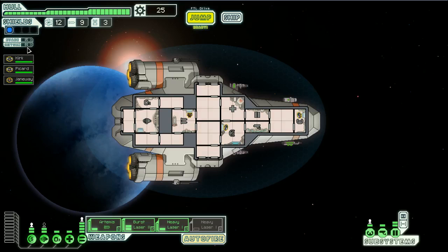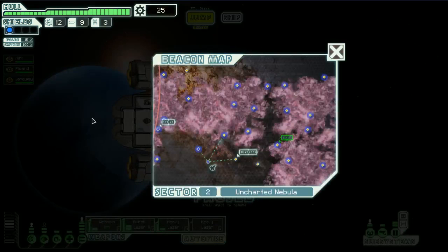I'm just waiting here for this oxygen supply to get back up to a hundred percent, and then we'll hit jump and go to our next location. If you put points into the oxygen system - the O2 - it makes it refill faster. It also helps if you don't lose it in the first place.